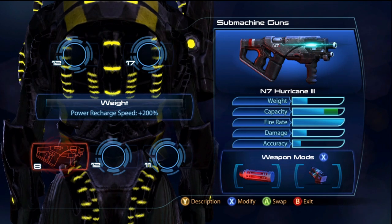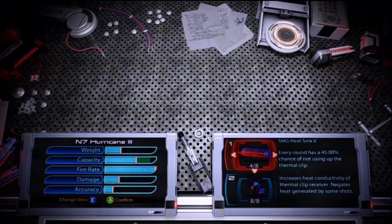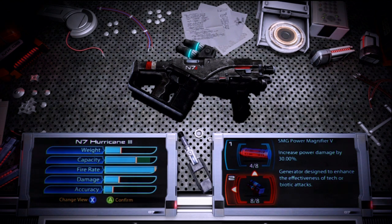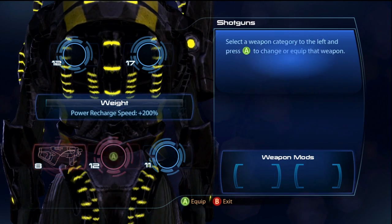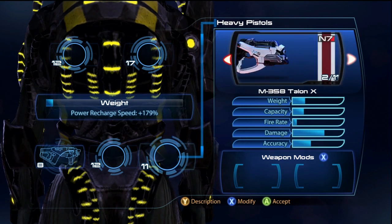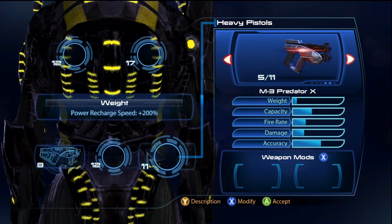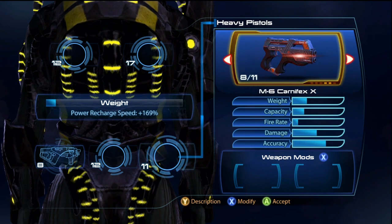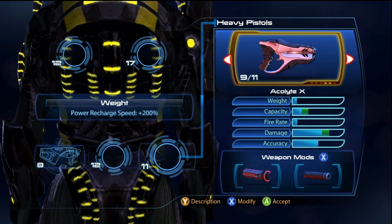Now the weapons I recommend for him — SMGs. I personally think they're pretty good, like the Hurricane. But there's really one reason for that, and that is this new weapon attachment, the Power Magnifier. This thing is really good for a guy like this because of his Siege Pulse. Pistols also get an attachment like this. I think pistols like the Scorpion would be good, and the Alkalite.